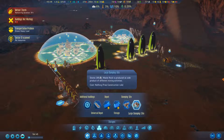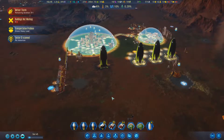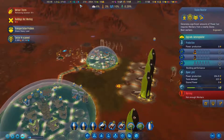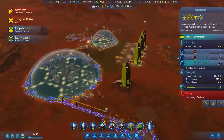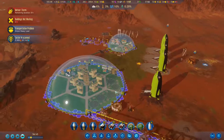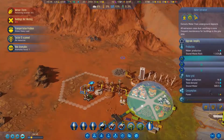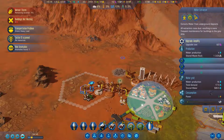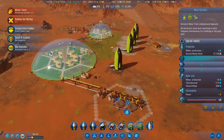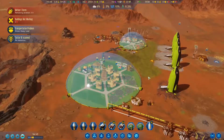We're down on water, which we should be producing over here without any problem. Let's go to storage and get one of those large spots. Power's kicking back up. Water is definitely an issue. We can amplify these — yes please, just amplify all of them. That would be delicious and wonderful.